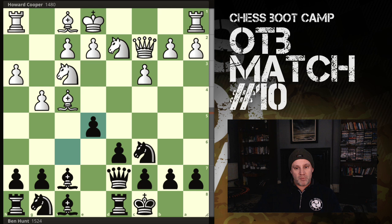He retreats to c2 and I play fxe - I've now regained my pawn. We earn ourselves a smiley face. At this point I'm starting to feel slightly more comfortable, though not according to the engine - it's still very much drawn.